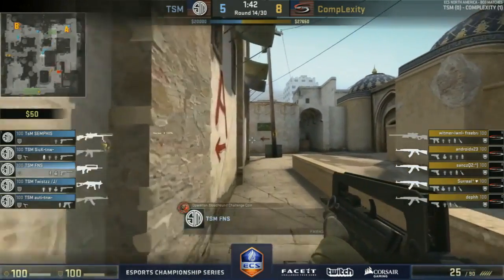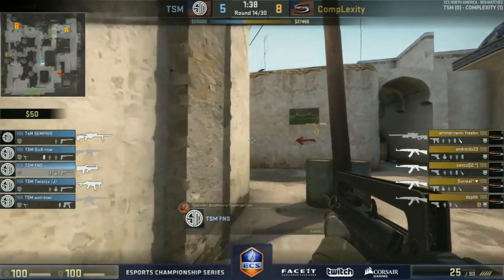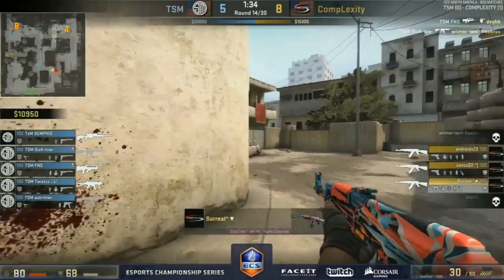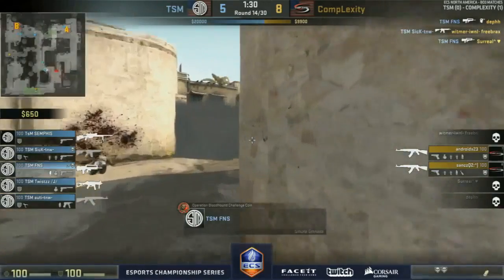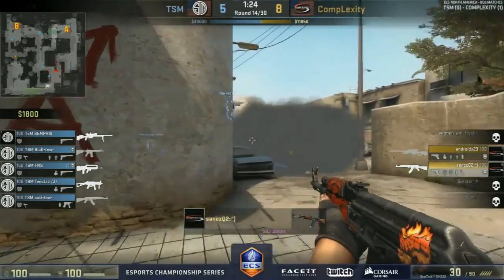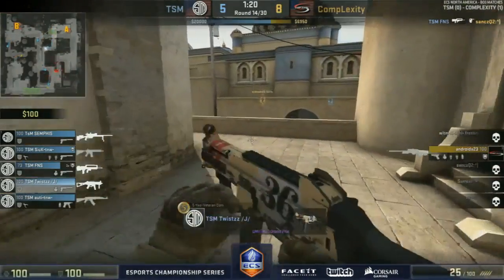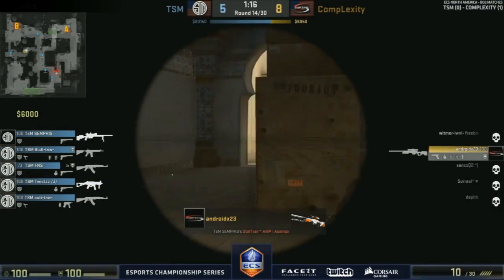Pushing off toward short — obviously need to try and make something happen with lesser weapons, some sort of surprise element. But Complexity are waiting for it, ready to hit shots. FNS pushing up, gets the first few kills with the Famas — but collectively they were ready for that situation, completely wrecked. FNS continuing his charge — three kills, why not. Eight-five. Going to be eight-six — Android gets one.